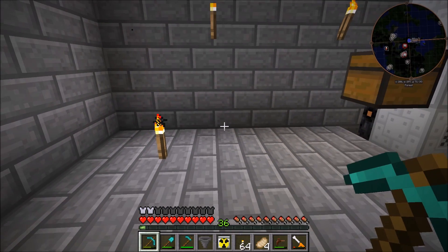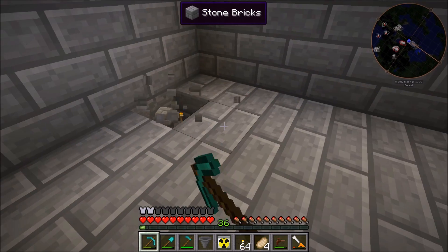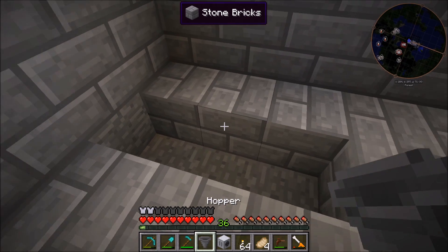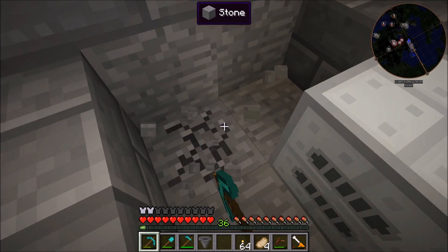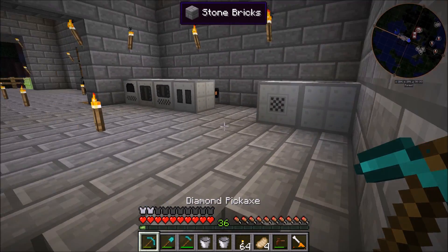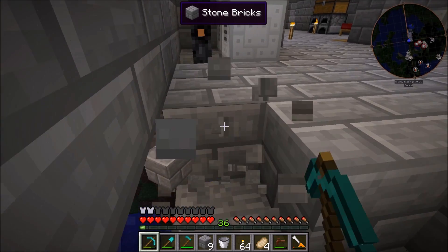First things first, we're going to set up the uranium ore processing area right down here because we want to leave the water underground. Having the pump with the infinite pool will be easy down here and we can pull the wiring out through the back. We'll put the pump right down here and rotate it so that it's facing down so it can actually get to the water, and we'll make the infinite pool right here. We can cover all this up — that should be good.